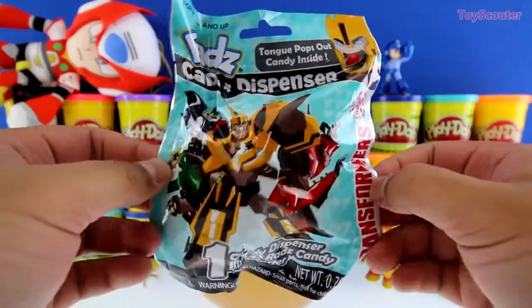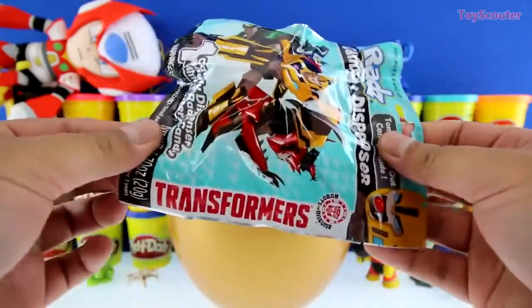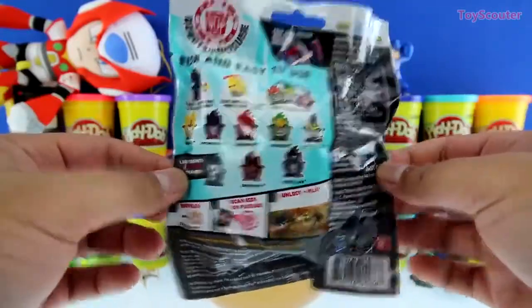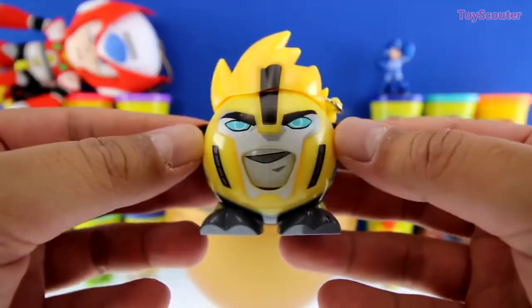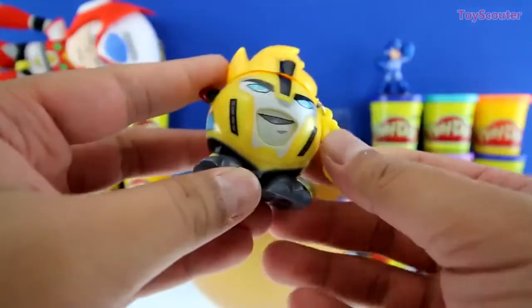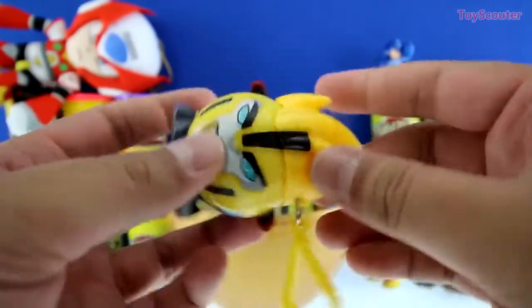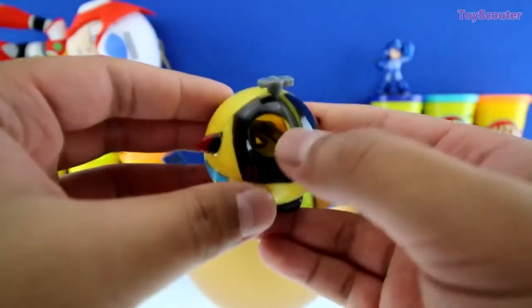I love these things! It's a rat candy dispenser and it's a Transformers! And on the back are all the dispensers we can collect! I haven't got this one yet - it's Bumblebee! He's all yellow and black, so he looks like a bumblebee! Fits perfect for his name! And to use this, you just open the top and pour the candy inside!